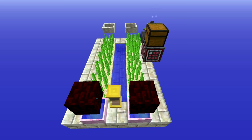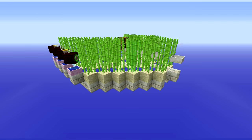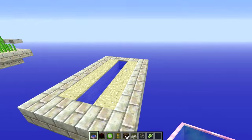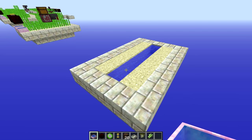Both of these designs are tileable. This smaller one over here can go as big as that block over there, and the other one can just keep going as long as you want. To start, just place sand going down six blocks that way and six blocks down the other side, with water in the middle.